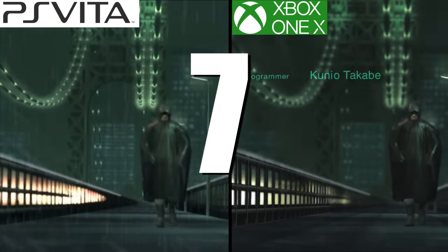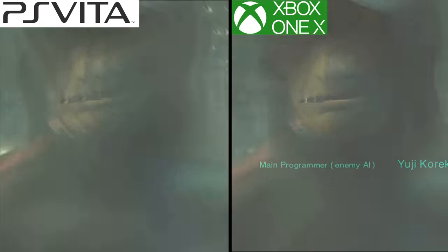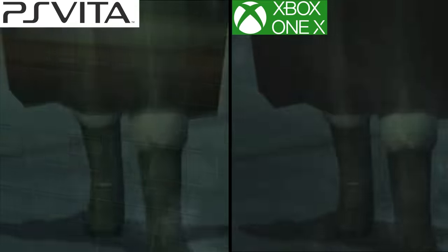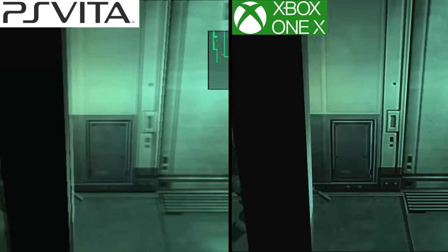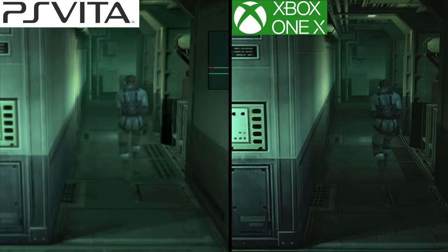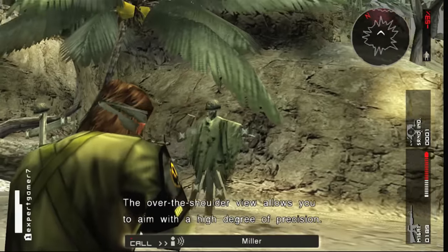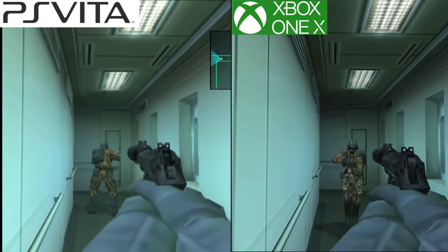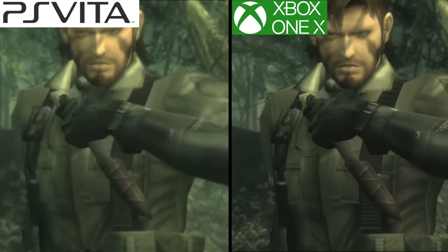Number 7: Metal Gear Solid HD Collection. It's not in full HD, but it still looks pretty damn good, especially on the Vita's OLED screen — not quite on par with the console remasters, but definitely sharper than the PS2 originals. I'm just amazed at how well these games translate over to Sony's portable handheld. The only downside is that it doesn't include Peace Walker in the collection, unlike on the consoles. The Vita might actually have the only portable version of Metal Gear Solid 2: Sons of Liberty. I know Snake Eater was released on the Nintendo 3DS, but I think we all know how that turned out.